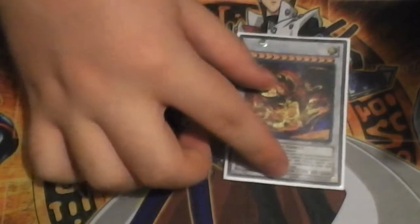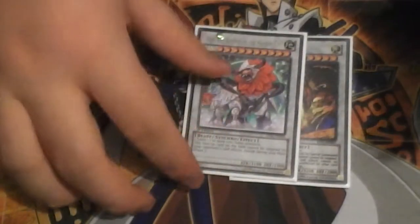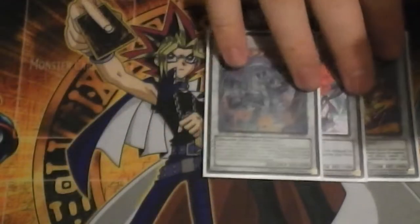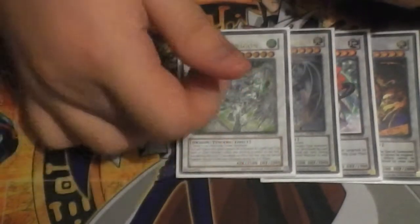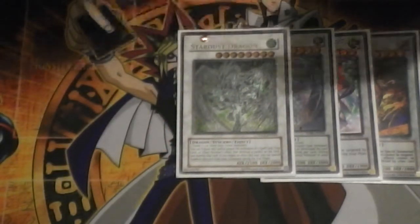For Synchros: Star Eater - I got this off once. Leo - I believe I got it off once as well. Zure, Knight of Dark World - I never had any situation where I could go for a Level 9 Synchro with Blue-Eyes. Stardust Dragon - made this once, but it was under Macro Cosmos so I only got one Negation token, which is annoying.